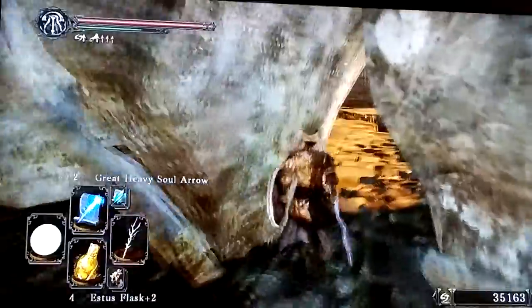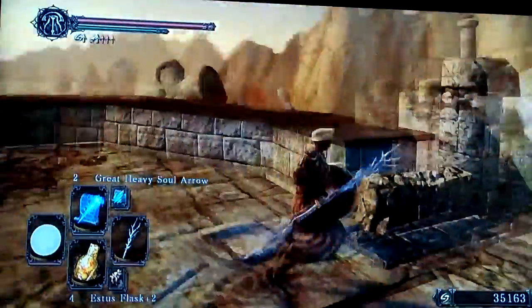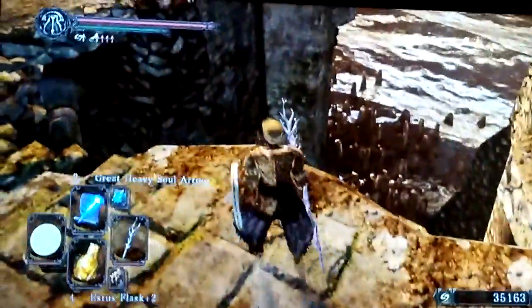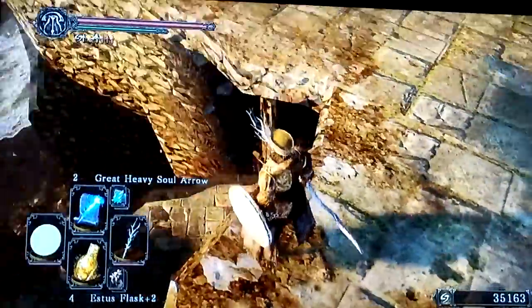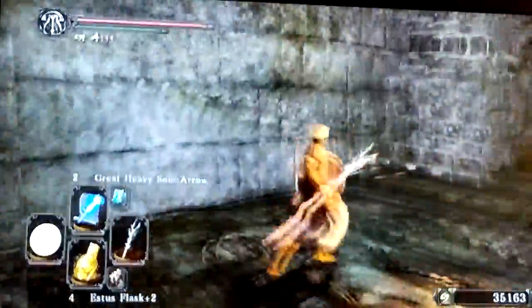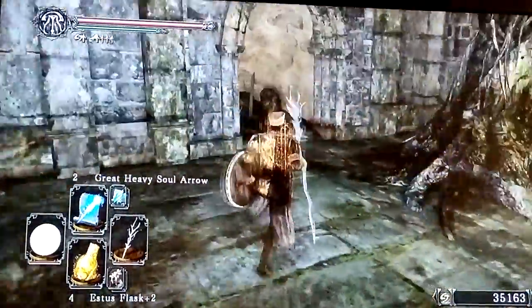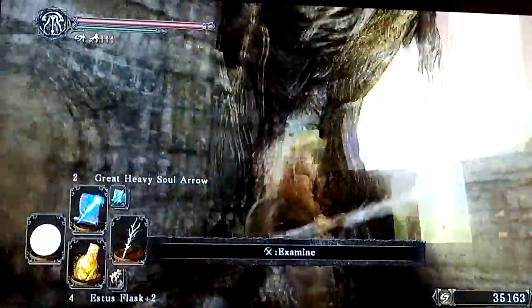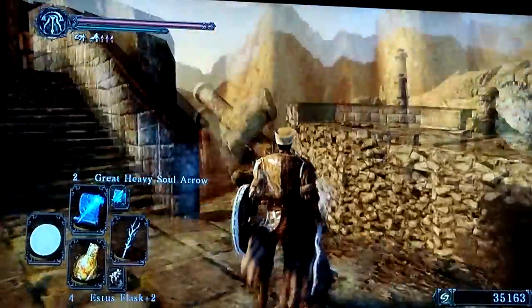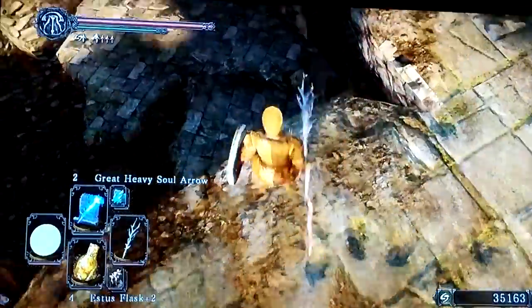So we're gonna keep walking southwards. We can fall down there and get to... there's a dude. To memory tree. This is pretty much similar to the other space, except it's not as unsafe feeling here, because you could fall down there.